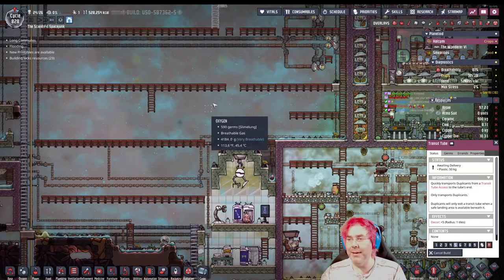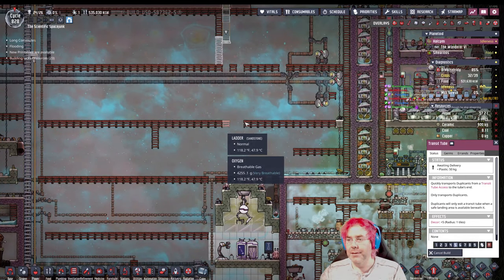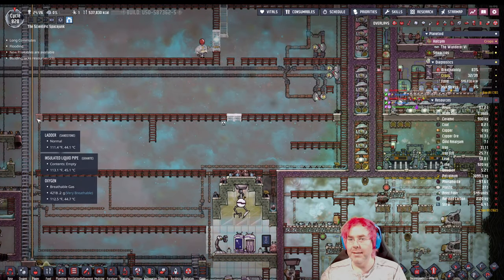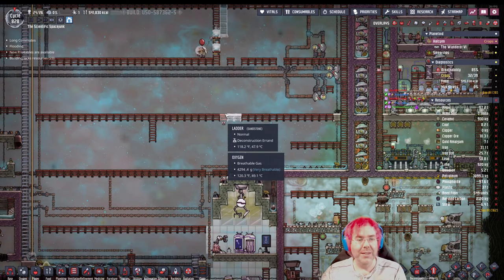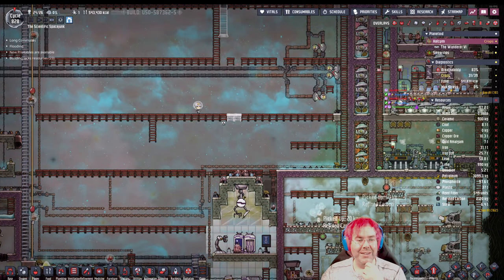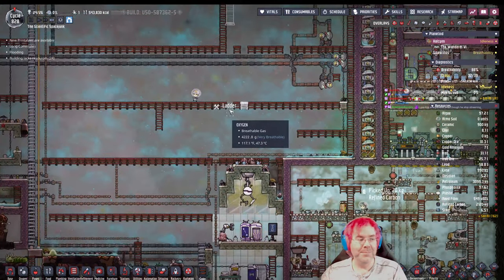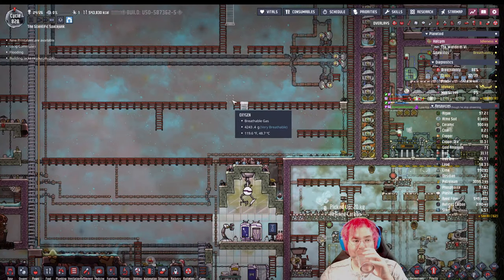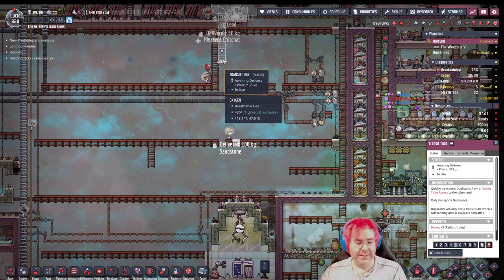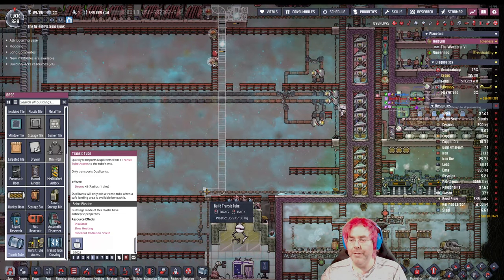Alright, where are we taking this pipe? I guess we're going down here. I could... let's go in a straight line here if we can. This is presumably reachable. I use this emote everywhere even though he stopped streaming over a year ago. Alright — this is the most transit tube I've ever put down.